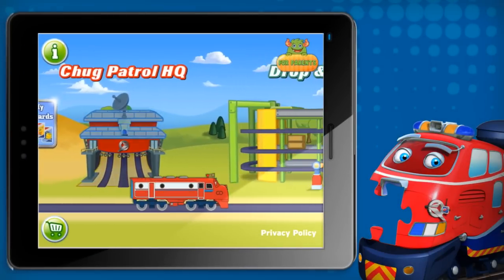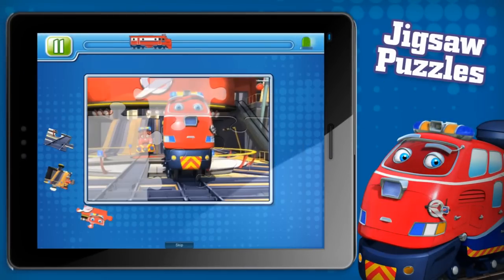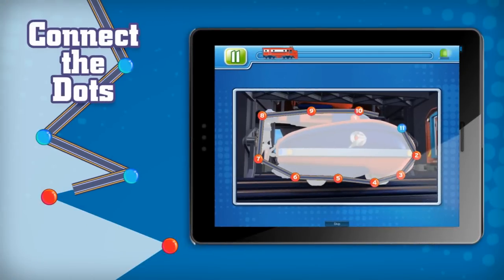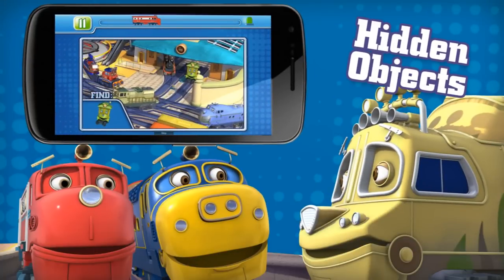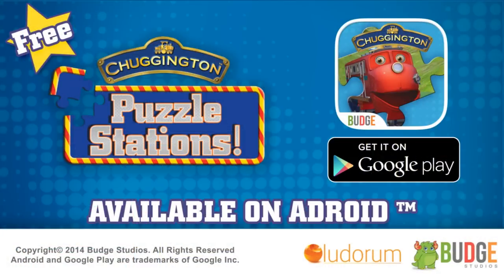Ride the rails to each Chuggington Station. Learn and play along the way with activities including jigsaw puzzles, connect the dots, and hidden objects. Win special collectible Chugger Cards for each level completed. Chuggington Puzzle Stations.